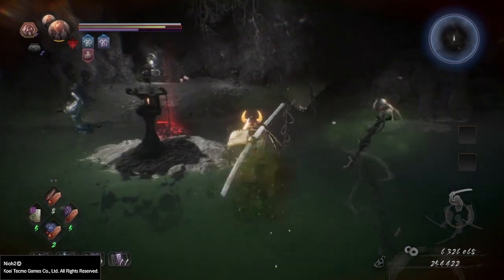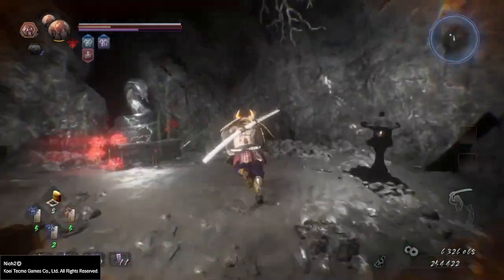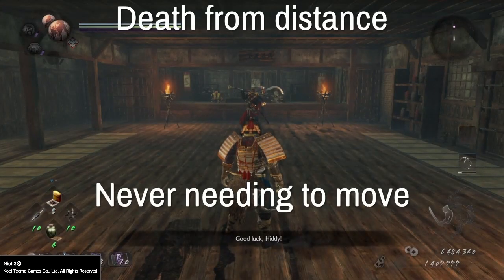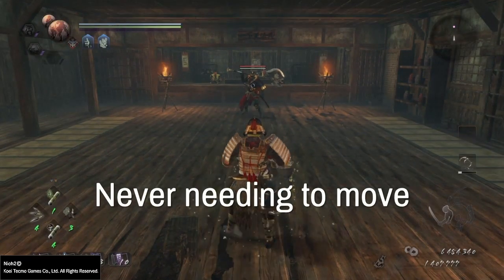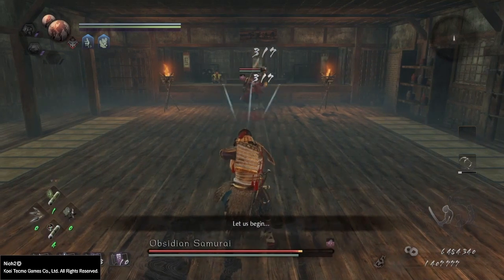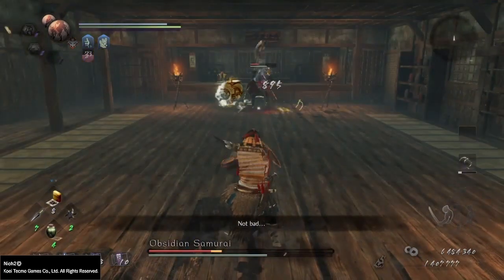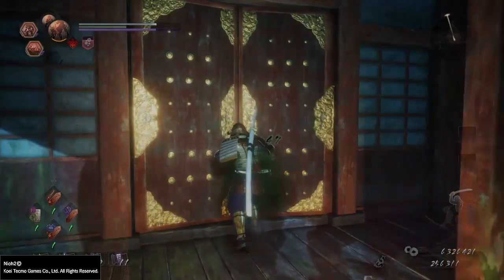Ninjutsu, from what I can tell, specializes more so in the offensive approach to playing the game. Sometimes you don't even have to move to kill a boss or an enemy — you can just throw your shurikens safely from a distance. Onmyo Magic, I think, offers a lot more to it than Ninjutsu does.